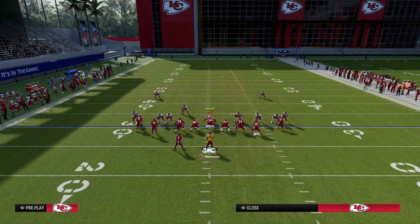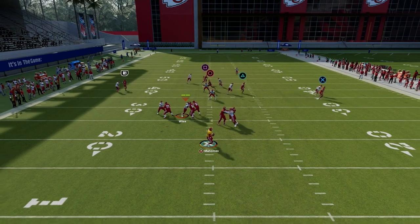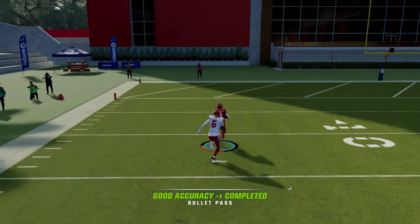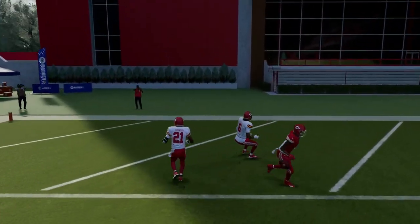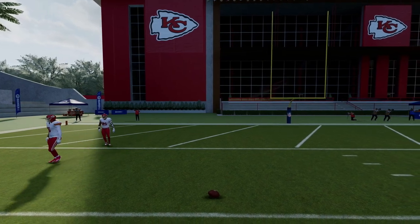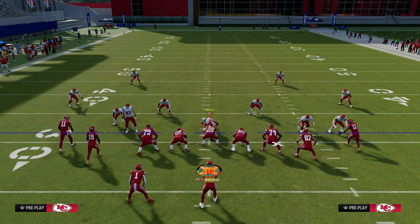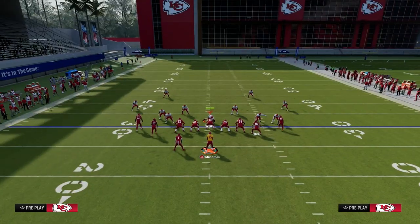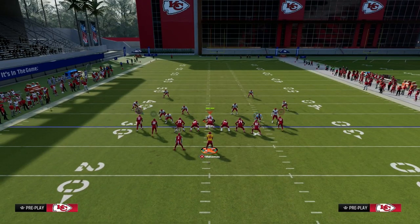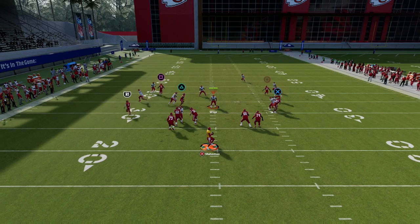The next route is the wheel route to the running back. This is a really good way to attack man coverage this year. As you can see, he's going to get over the top of the man coverage. That's a safety at linebacker, and he's not able to stay with the running back out of the backfield. If they try to cover the running back with a linebacker — even if that linebacker is a safety — they are going to give up a touchdown almost every single time. That's how consistent these wheel routes are, specifically against safeties coming from the running back out of the backfield.